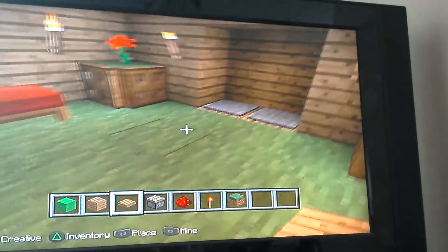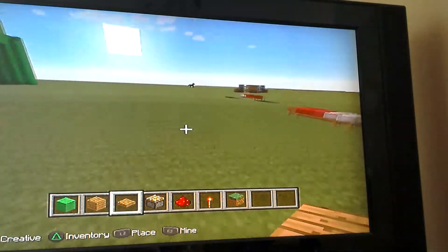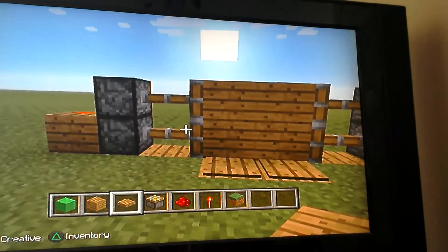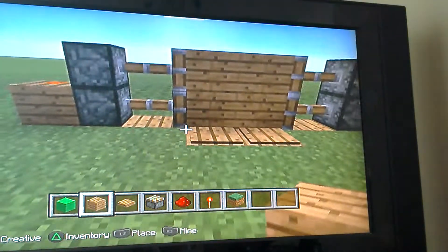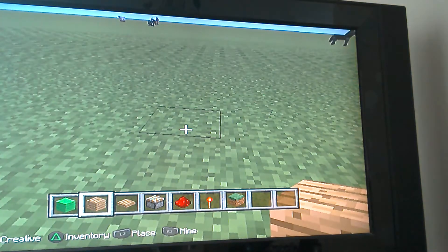Hello everybody and welcome to this mini redstone tutorial on how to make something like this. I will stand on these pressure plates, I will loop on that. This is not a glitch, it's no editing — you may know how to do it, but it's pretty simple. So let's get started.